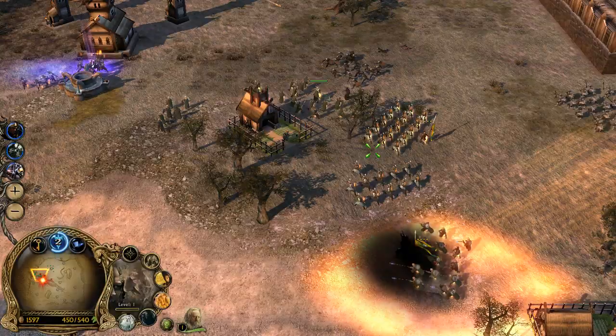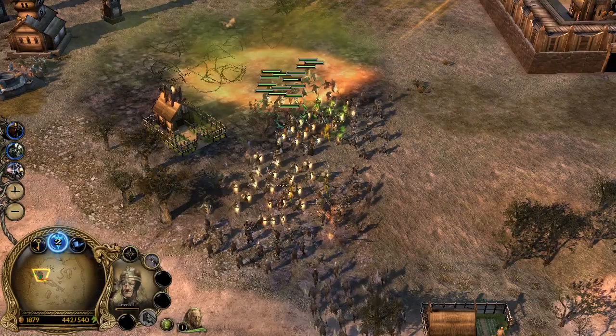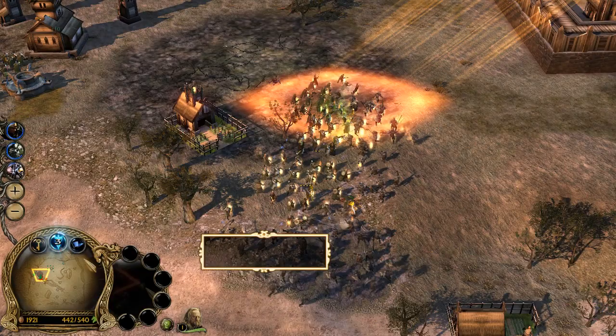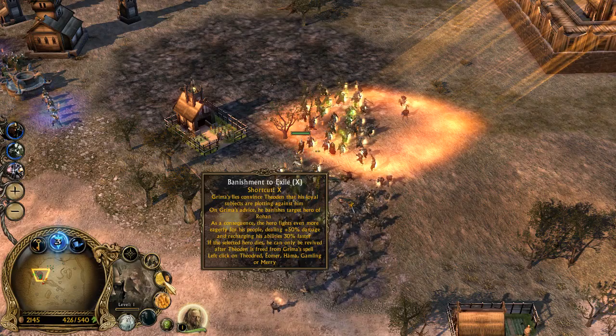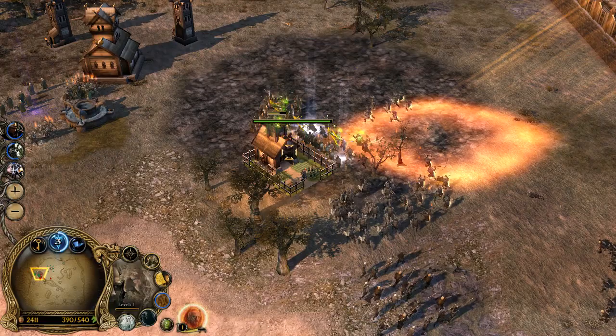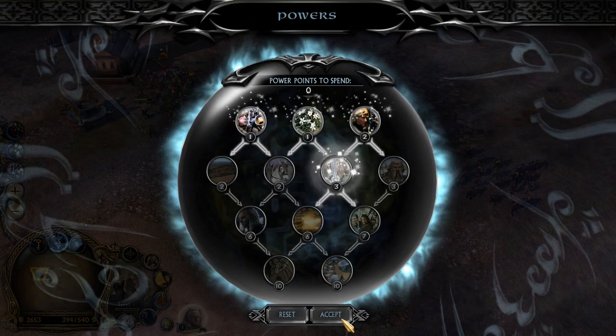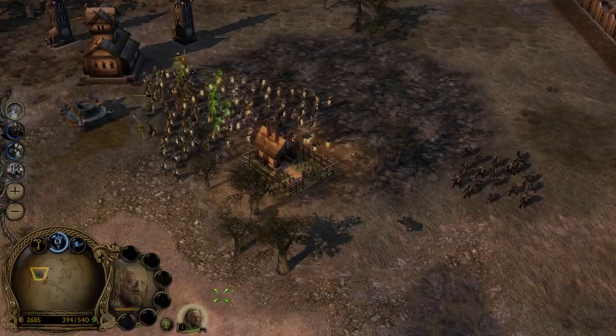We've killed Sauron — good! I don't even know if we should review these. Banishment to Exile basically makes a hero super strong, but if he dies he cannot be revived until Theoden is freed from the curse. Cruel Taxes makes this thing very weak but generates more resources. Traitors of Rohan makes peasants slightly stronger but then they disappear. We're going to grab Glorious King — Grima has died and Theoden has become a glorious king.